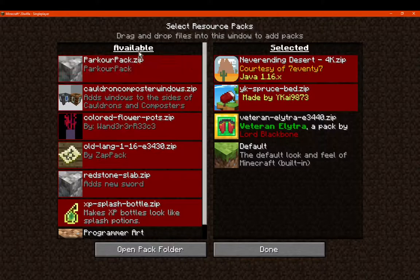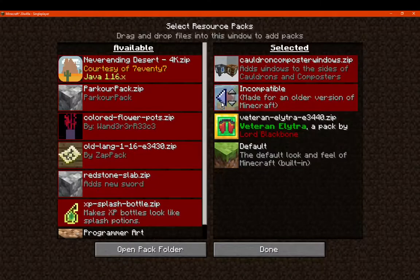And we'll just enable the resource pack like so, and we'll get rid of some of these that we don't need.